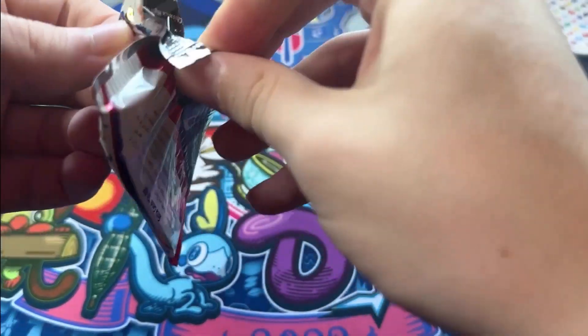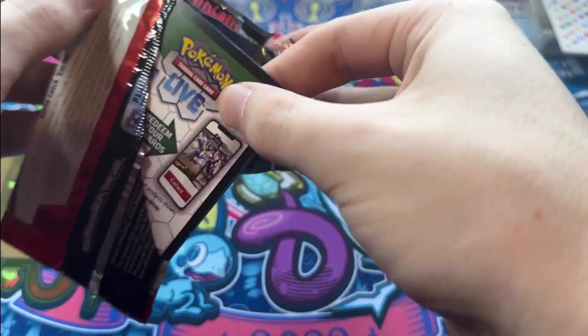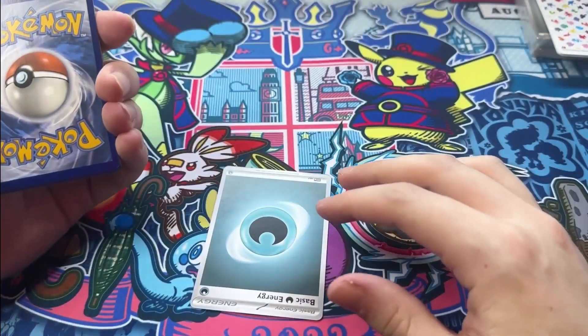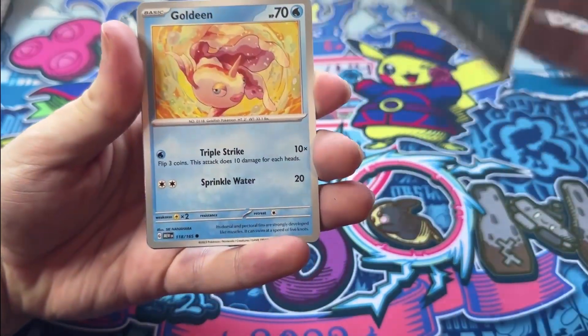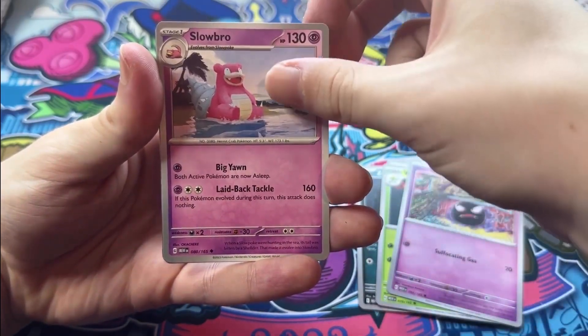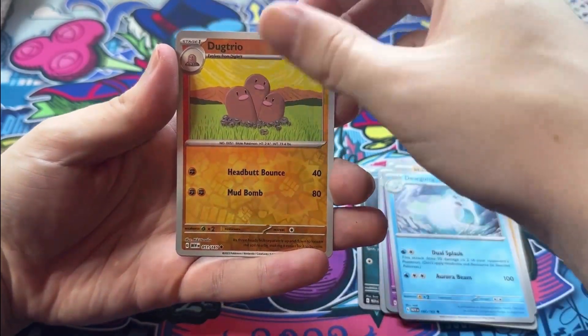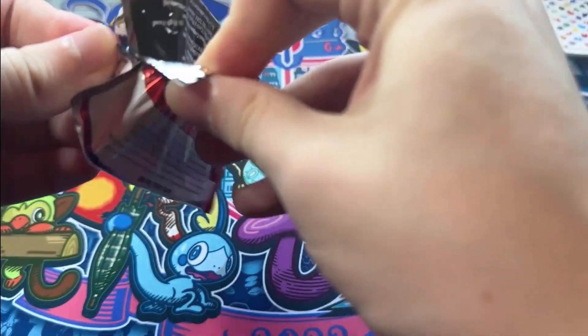We've got plenty of 151 to open. Second pack — dark energy. We got Zubat, Goldeen, Weepinbell, Gastly, Slowbro — oh my, Slowbro looking so cool — Dugtrio, wow that looks sweet, Drowzee, then a Nidoking. So every pack seems to have like one or two reverses and then a holo at the back.